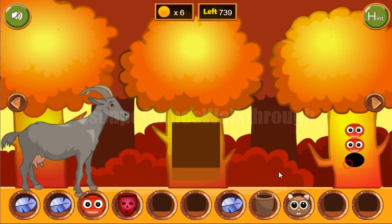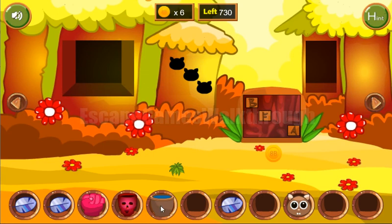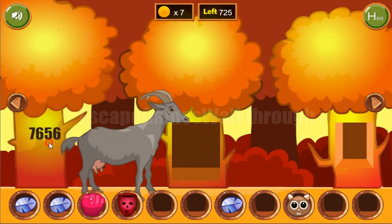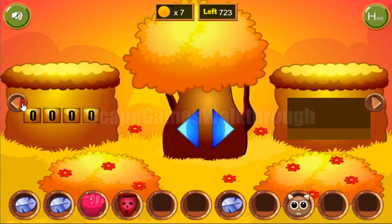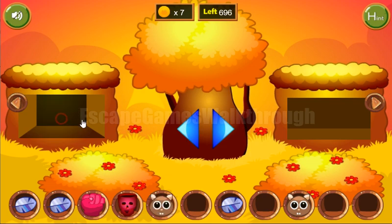We can put our three red faces here to get the fist. We also fill the bucket with water and water the plant. Now let's get the password: seven, six, five, six, five, six, seven, six, five and six. We got another cat face.